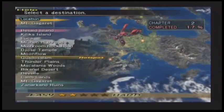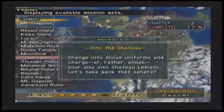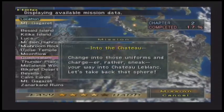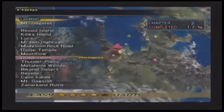We're good, all is well with the world. Off to Guadosalam, into the chateau. Change into those uniforms and sneak your way into Chateau LeBlanc. Let's take back that sphere. Let's do it.